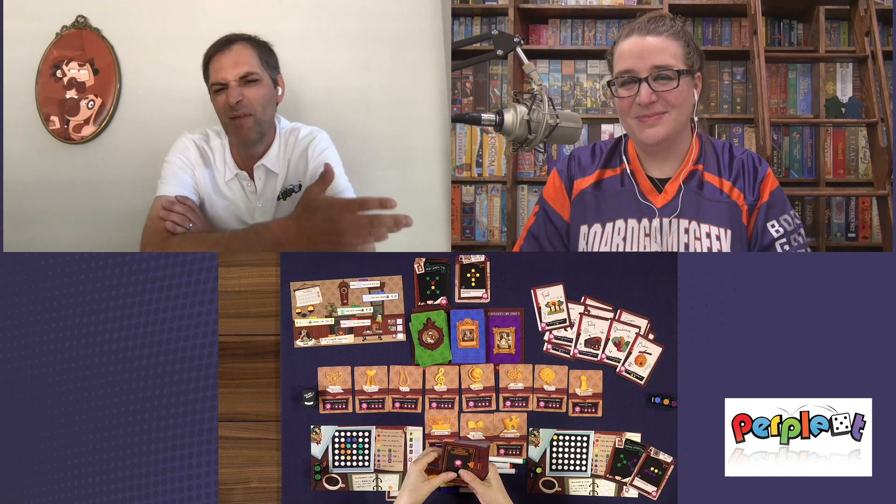At rollandwrite.com — which redirects to the Perplext site — there's an animated video that sets the theme and gives a quick overview, originally the Kickstarter video. The name 'Rolling Right' was designed as an auditory pun on 'Roland Wright,' which caused some confusion on BGG where people thought it referred to a designer or artist.